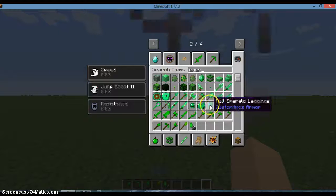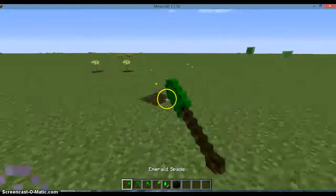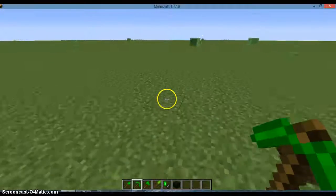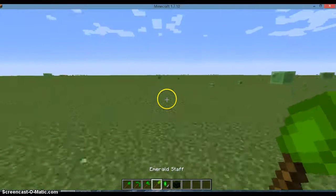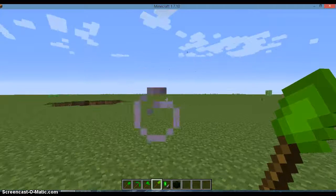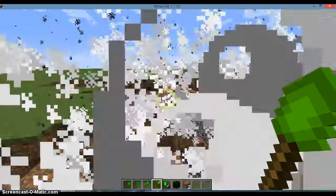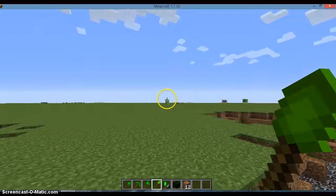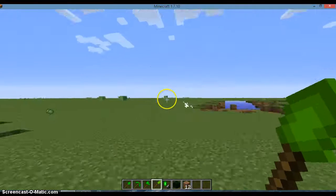We also have some items from the Custom NPCs mod which I'll cover in a different video. The emerald spade is like a shovel that does more damage than a diamond sword — pretty cool. The emerald pickaxe is very efficient, much better than the diamond pickaxe. Then there's the emerald axe. Now here's the most awesome tool ever — look what it does: instant explosion everywhere you point it! You could use this to troll your friends and totally wreck their houses. I love this tool; I used it on a map destruction.